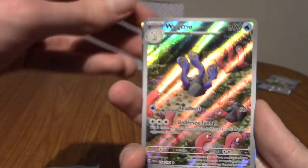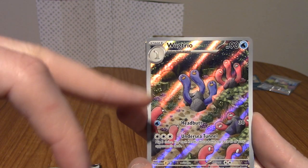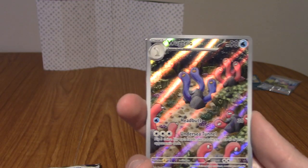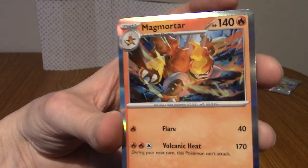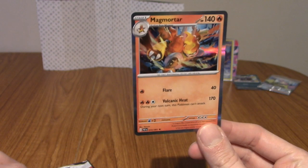I wonder if there's a regular trainer art gallery from a different set where all of them are red, and they've just recoloured this Wug Trio. And our last card is a Magmortar — I'm going to go sleeve the Wug Trio.